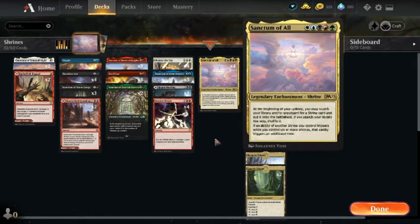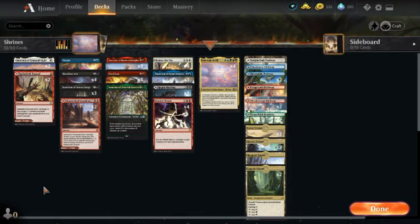It's pretty straightforward — we're running all six shrines, and a bunch of stuff to kind of protect our life total so that we don't just straight up lose.